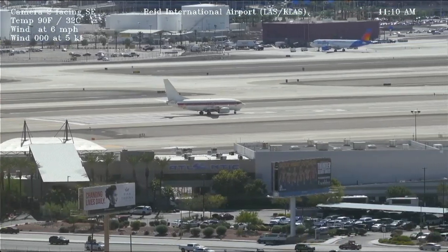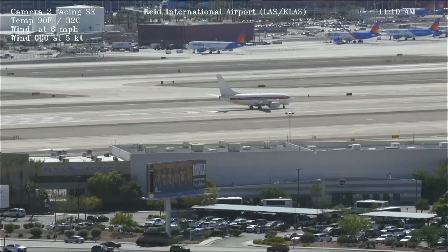HL 137, Las Vegas Tower, runway two six left, clear to land, wind zero eight zero to four. Land two six left, HL 137.